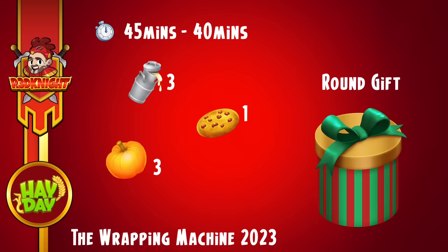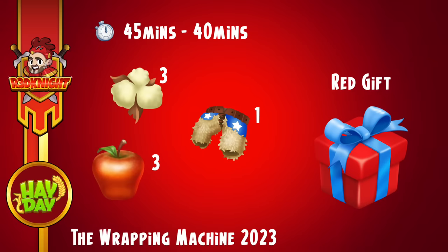Once you've made a load of those, build up your storage and then you can start producing some other packages as well. There's the red gift — 45 minutes for the regular machine, 40 minutes for the reduced time. Just like most machines, you're going to need specific product ingredients, and each ingredient has a specific value. For example, apples requires three, and so on as per the image.